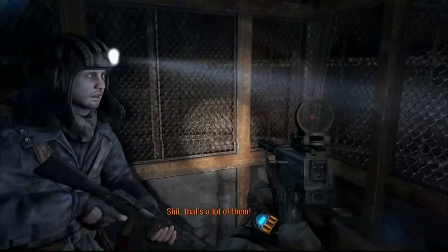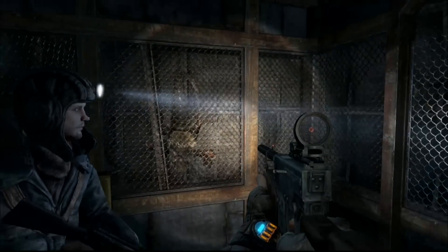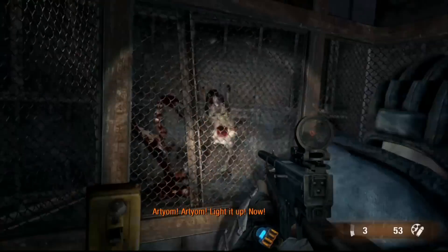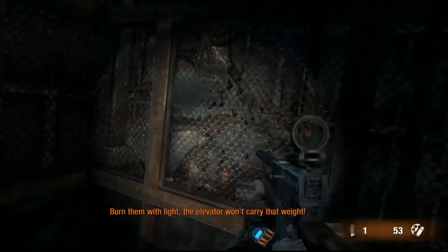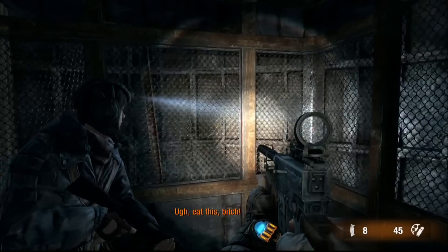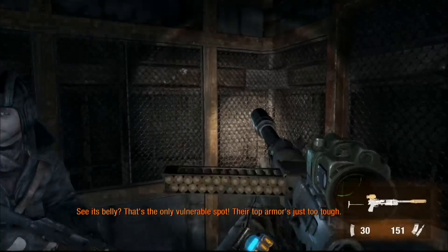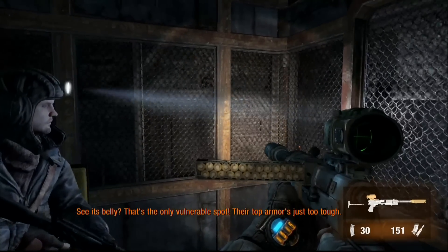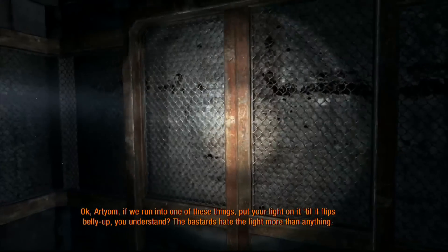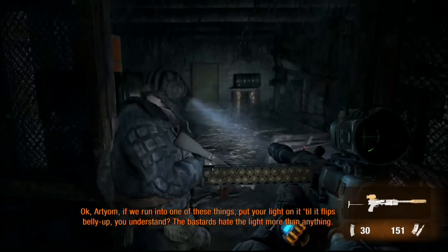The elevator's running up. As you can see, when you put the flashlight on them they start to burn — they really, really don't like light. So at all times keep your flashlight charged and keep it pointing where you're headed. If we run into one of these things, put your light on it until it flips belly up. The bastards hate the light more than anything.